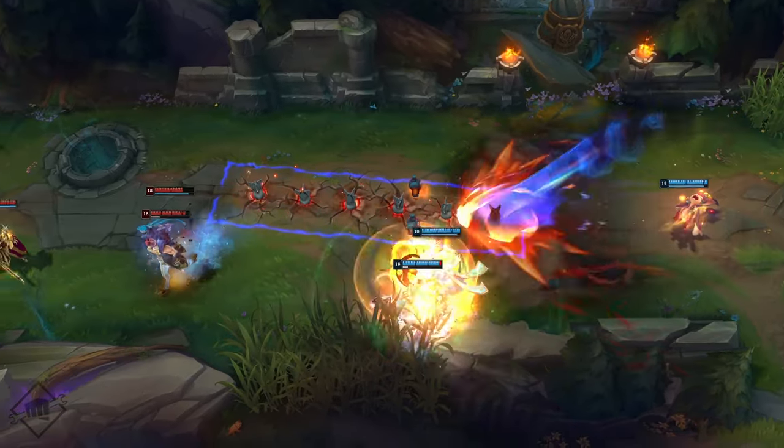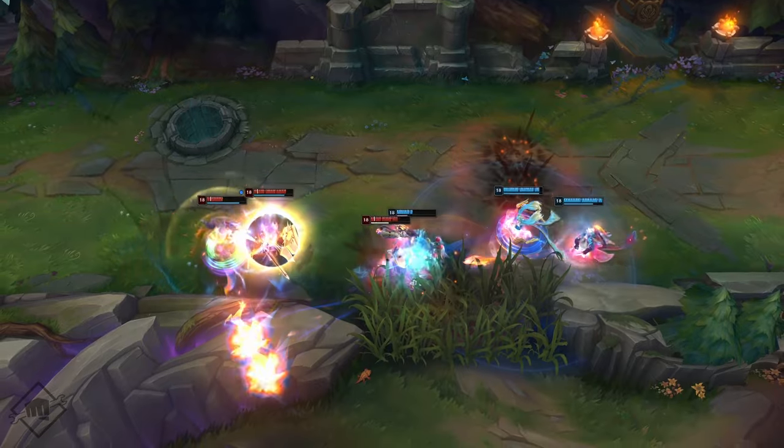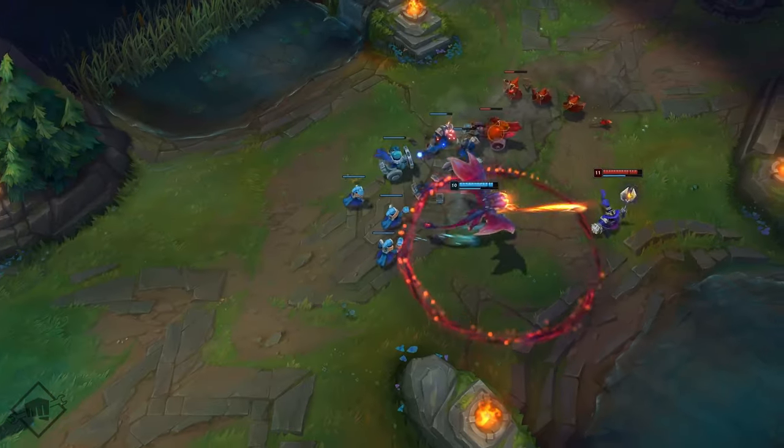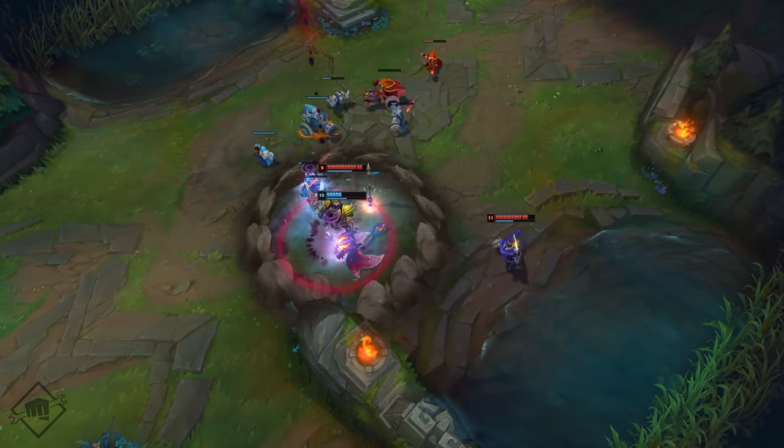Without much Dragon Practice, his ability to trade is limited, so enemies with lots of poke and engage tools are blistering counters against Smolder. Where he really burns brightest is teamfighting. Thanks to his powerful AoE damage, roasting grouped up enemies is his specialty. But like most ADCs, he needs to position wisely to stay safe. Fly in solo and you might just fizzle out.